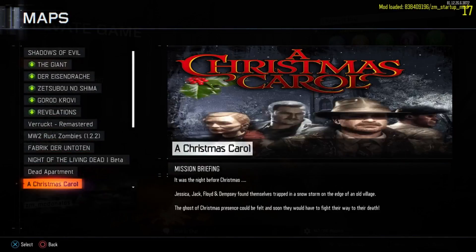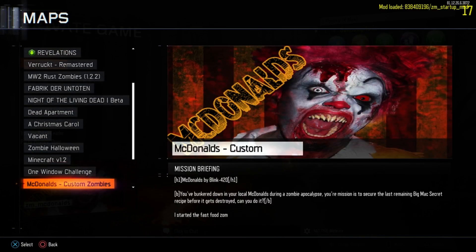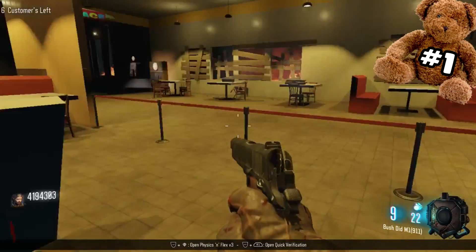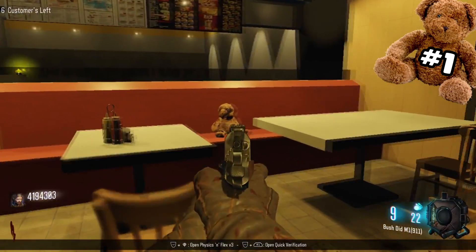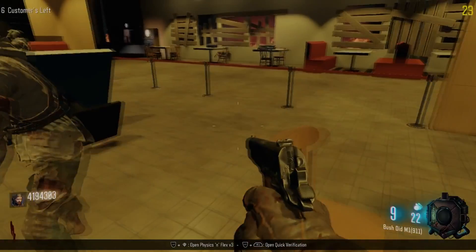What is up ladies and gentlemen, it is your boy click click bang here, and today I'm showing you the three teddy bear locations on the custom zombies map for Black Ops 3 called McDonald's. The first teddy bear location will be located in the starting spawn room, right in between two dining room tables.